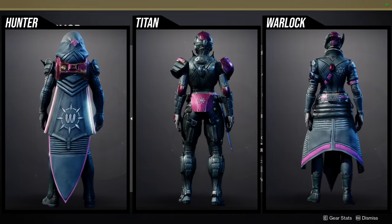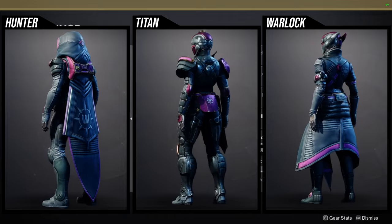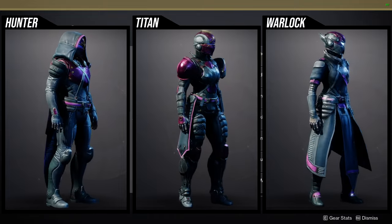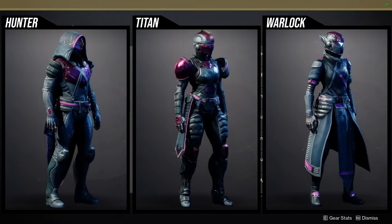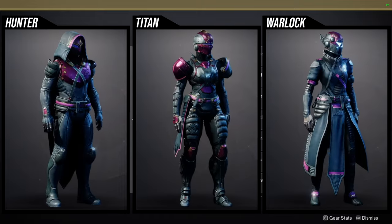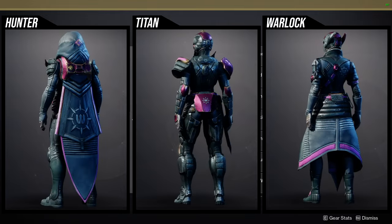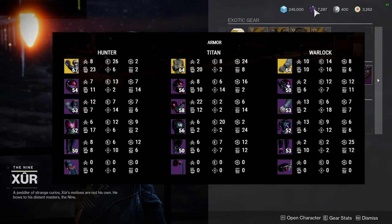Hunters: the helmet is the best piece from the whole set — super dope. The arms and boots are really cool if you want an SRL look or a clean look. The chest piece and cloak are the only weak portions, but they're not bad — just weaker than everything else. Titans: the helmet is super dope, just be aware it takes shaders to off-colors, which is unfortunate. The chest piece is pretty cool, and the boots are probably the second best. The arms and mark are the weakest portions. Warlocks: the helmet and bond are really cool — the bond especially for electrical or mechanical sets.